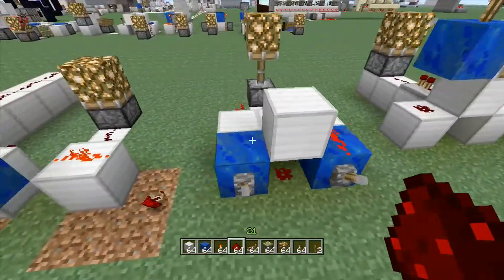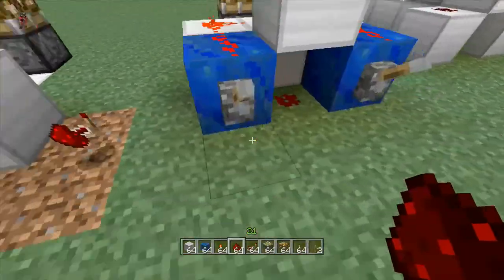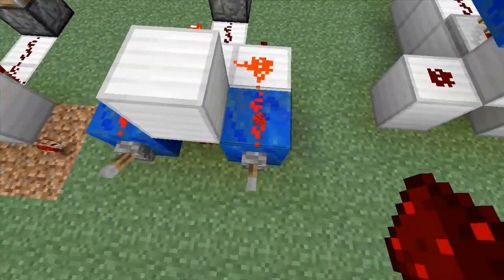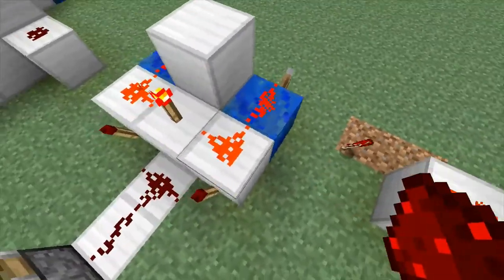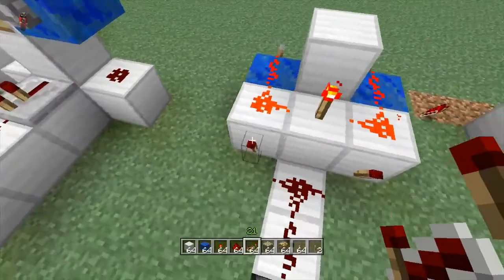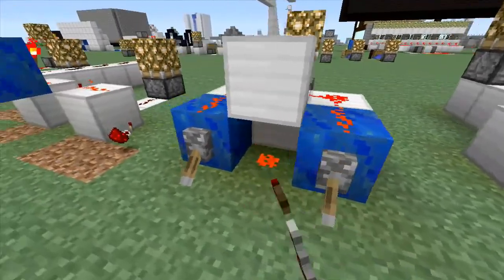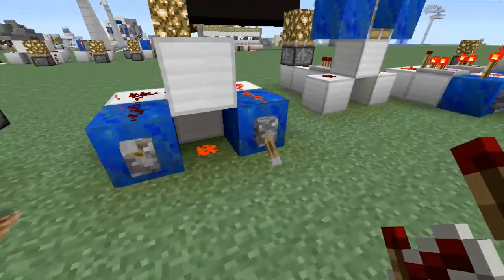That one's fairly simple — it is literally just a torch, a lever on the input block (the blue block), and then dust above the blocks that have the actual torch on them, and that's it. This is another very simple one. It is just your power blocks, redstone dust, a block simply to break the line between these redstone lines, torch, torch, torch, and your output. As you can tell, they act independently of each other — they're living their own life and they don't care what the other one is doing.